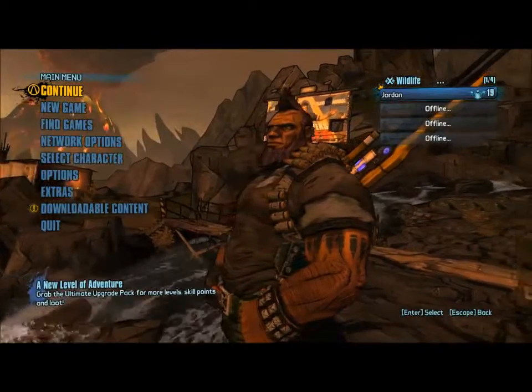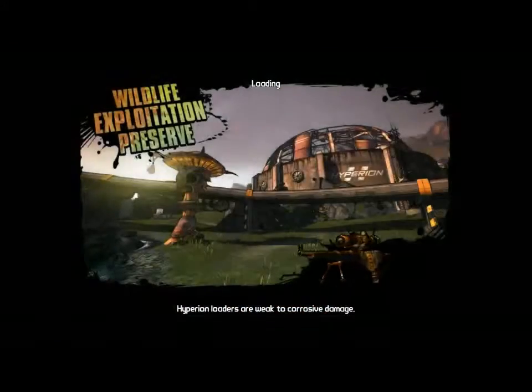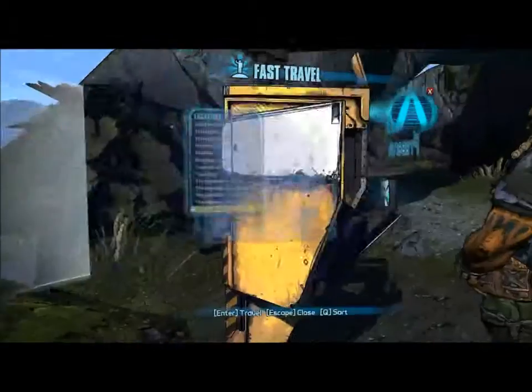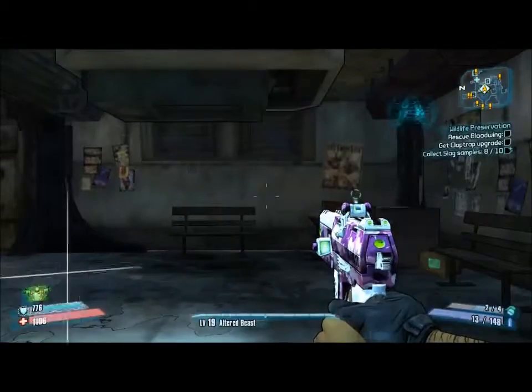Hey ladies and gentlemen, today we'll be showing you a glitch where I'm gonna use my Gunzerker. This glitch is on Sanctuary — check the description. I'm going to do a fast travel, going to Sanctuary right now.